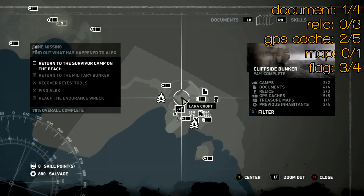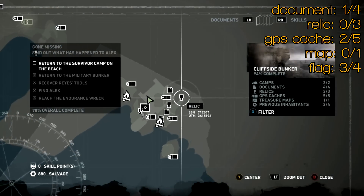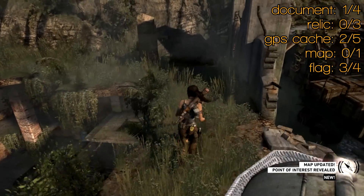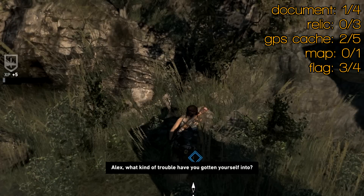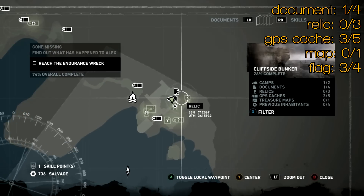It's there all the way at the top — if you look around you shouldn't miss it. Watch out for enemies the first time you come here as there's going to be a fight all the way up. Just a little bit away from that, basically where you shot the flag, you'll find a GPS cache by this broken pillar — that's number three.